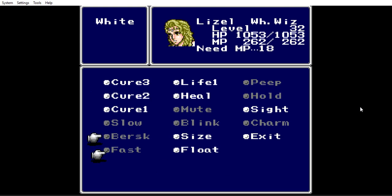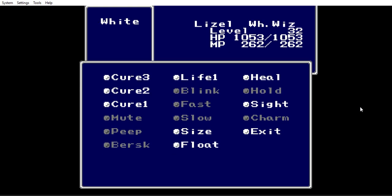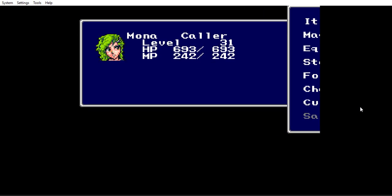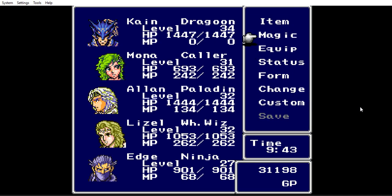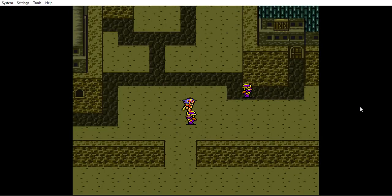Right now I have Slow and Fast — those are good spells. Fast is pretty much Haste. Float is the key spell when I go to the Cave of the Eidolons, or Land of Summoning Monsters, whatever they call it here. Let me see the spells with Mona, aka Rydia. That's fine — it's everything I want.